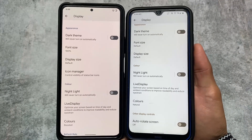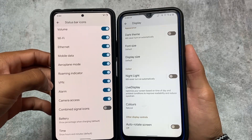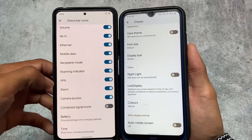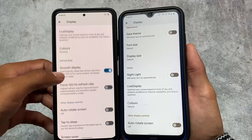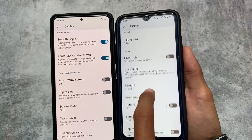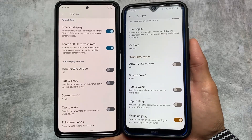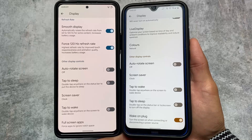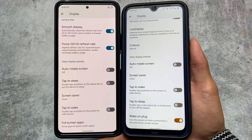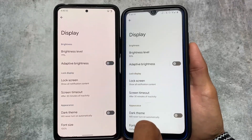Moving into Display settings, the fonts and display section is almost the same in both. However, Pixel OS has an icon manager that lets you enable seconds in the clock or enable/disable certain icons. Other display controls like double tap to wake and double tap to sleep are the same in both custom ROMs. So if you're choosing based on display options, both are fairly similar.